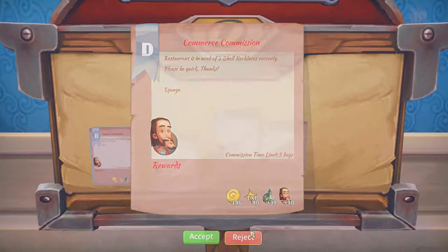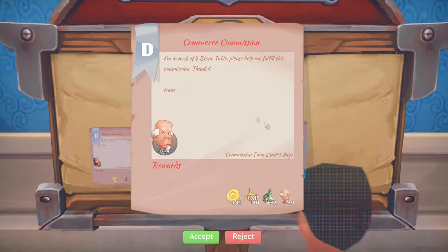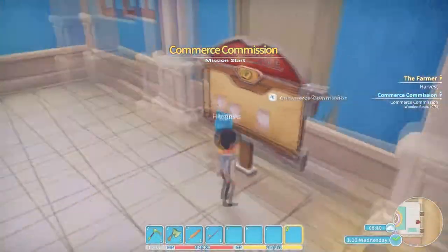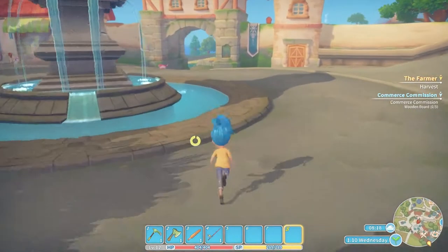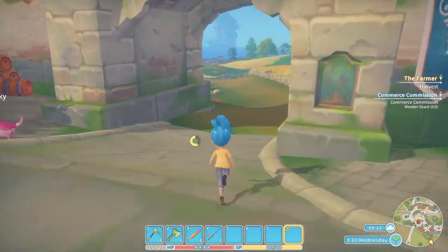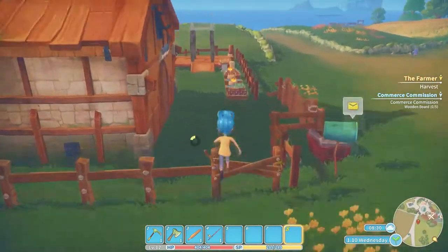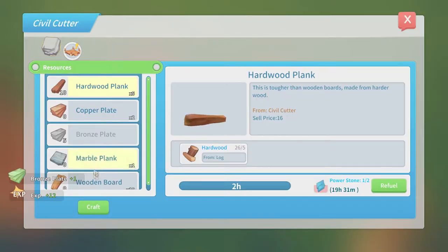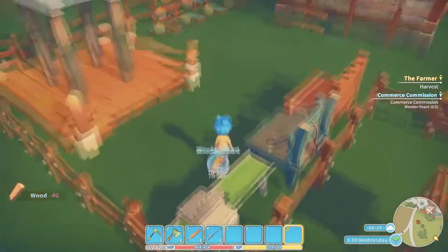We need a three shell necklace, five fiber cloth, five wooden boards, and a two stone table. I think wooden boards will actually be the easiest for us, so let's see if we can get five wooden boards done. Let's get the boards going first, then we'll go check the mill. We need five wooden boards - let's get those going and then we're gonna go read the mill.